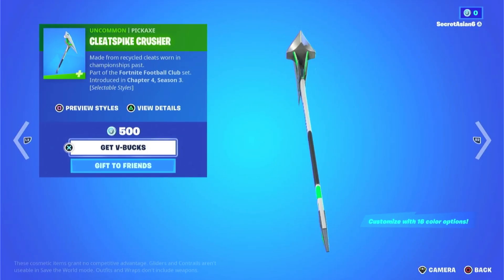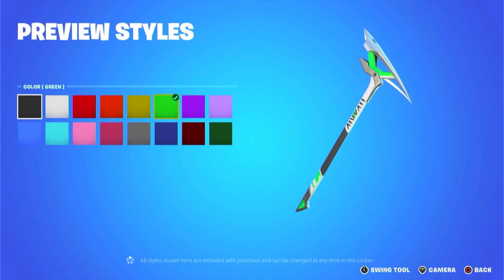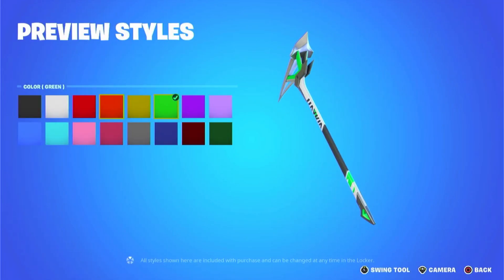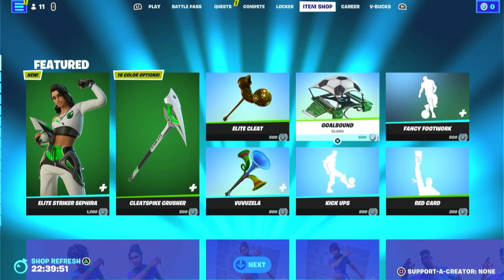We have her pickaxe, which is the Clean Spike Crusher — sorry, I meant the Cleet Spike Crusher actually — but this looks pretty cool. It has like 19 styles as it says, and we have a bunch of soccer stuff around here.